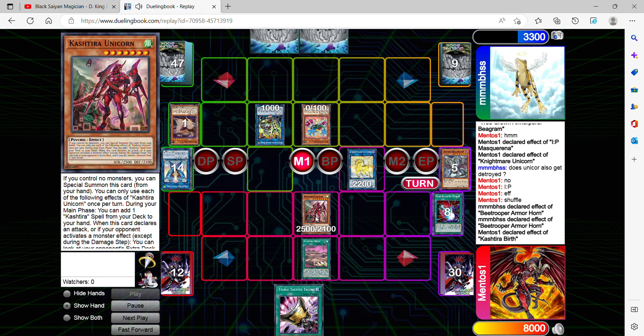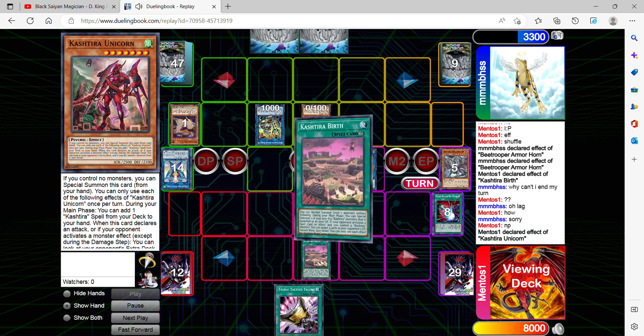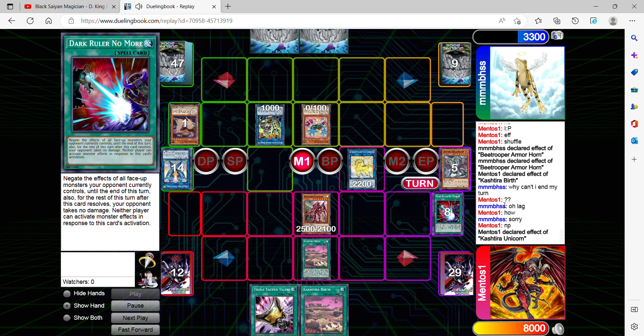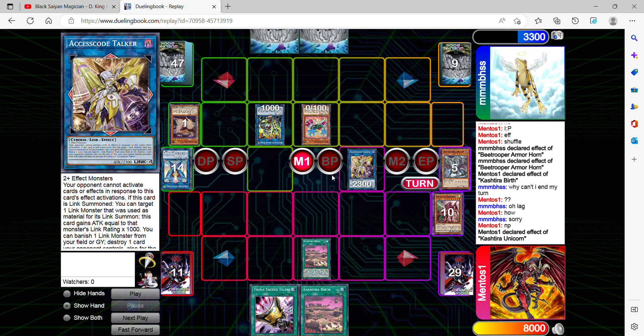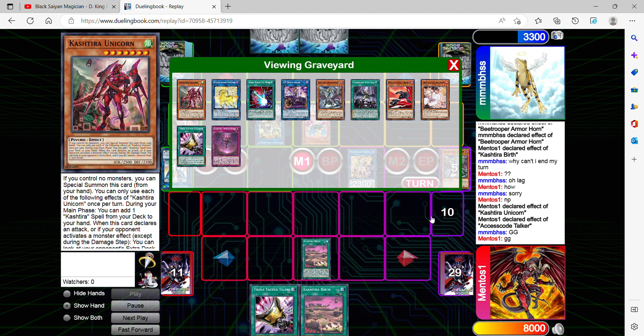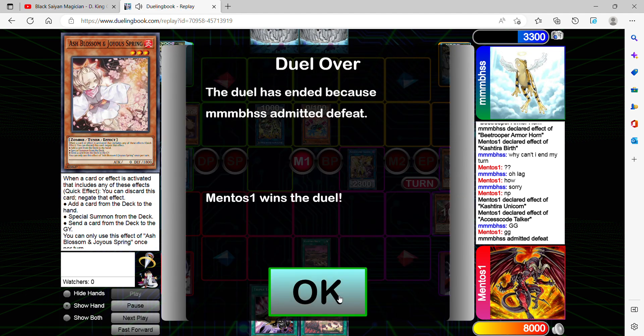I'll Special Summon Unicorn with Birth and use the effect to search for another one. I'm going to go for Birth. I thought he was trying to convince me to rage quit to give him sympathy, but that's lag — that's not going to happen. I went through trouble playing this deck, trying to get access and go down there. I'm not going to stop and just forfeit. I'm going to banish White P, or whoever. He already emits defeat and I was already getting ahead of him.